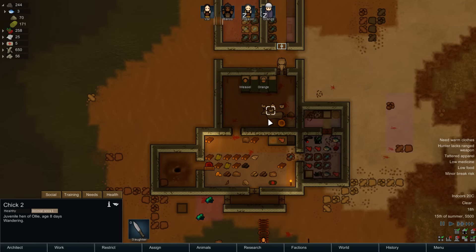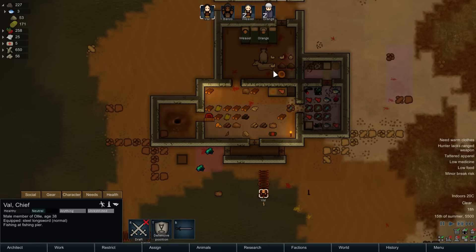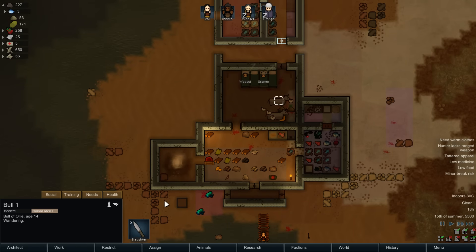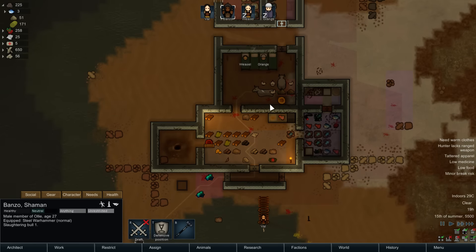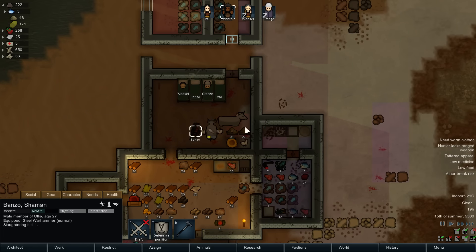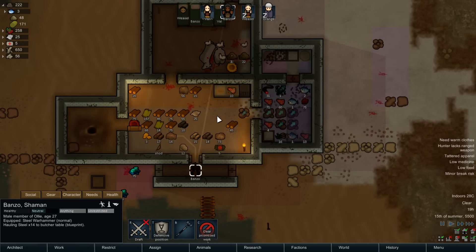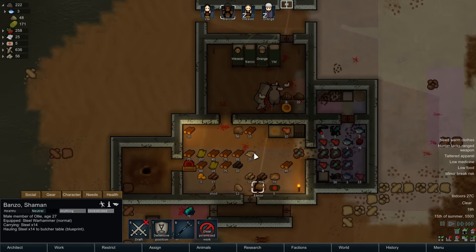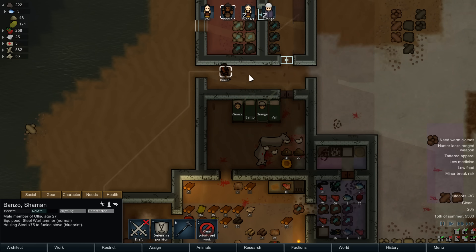I guess we're gonna eat one. I don't think they're attached to anybody — they shouldn't be just yet. We will certainly eat this one. Slaughter bull number one. Banzo, use your warhammer. Already handling it. Sorry buddy. Non-automatic doors are kind of a pain. I've got two bulls — what are the chances? Two bulls. Man, if I had a cow I would get milk — that would be cool. I can make baby cows and sell them?